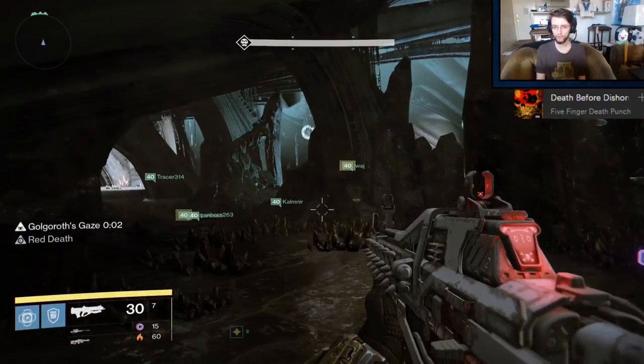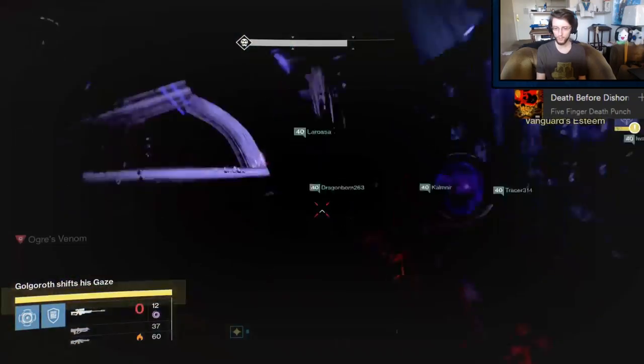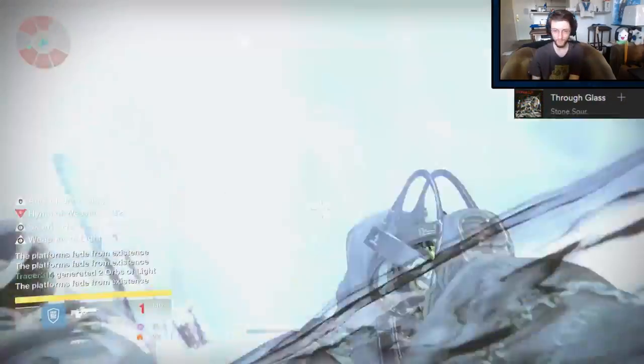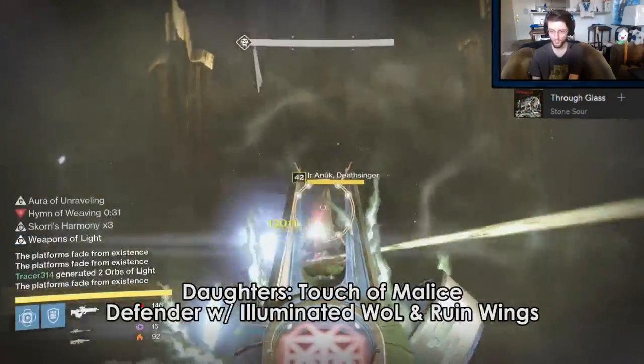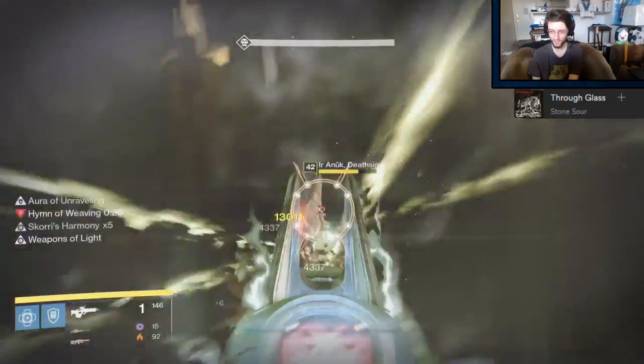If I'm not taunting, then I'll roll with some legendary primary — maybe like a Smite of Moraine — a Black Spindle, and Quillums. For Daughters, Touch of Malice is basically the only thing I use, so you can use whatever you want in the other slots. Touch of Malice is pretty good for this fight.